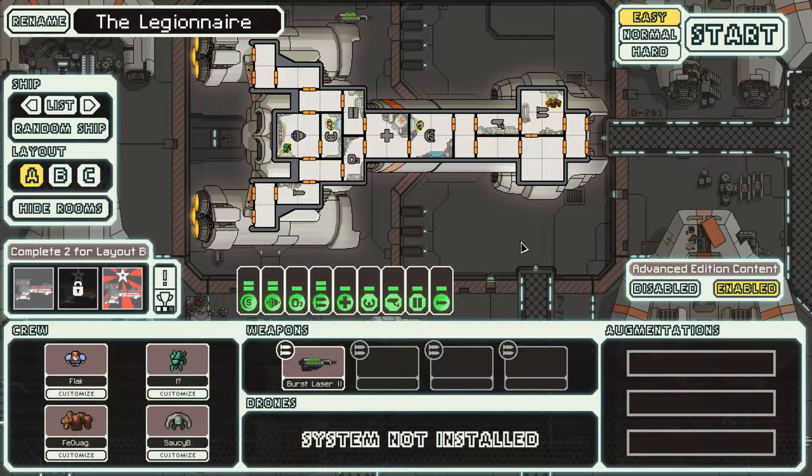I will be driving — Noxusflack. On Engines will be Who Am I, who is terrible. On Weapons will be the legendary Aequaga. And on Shields will be the ever-loyal Saucy Boy. I like this ship — it's got a lot of special things to it. And without further ado, let's begin.